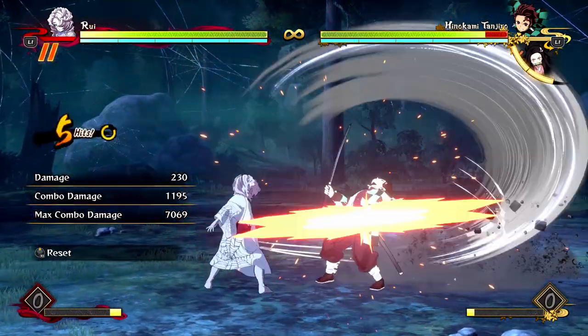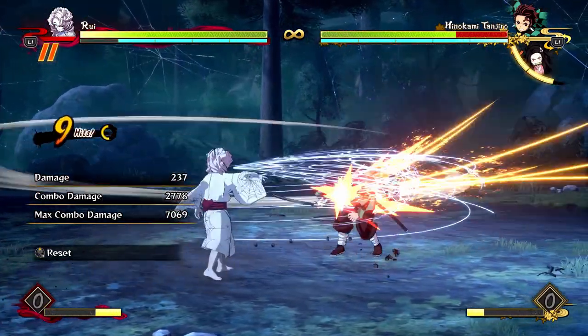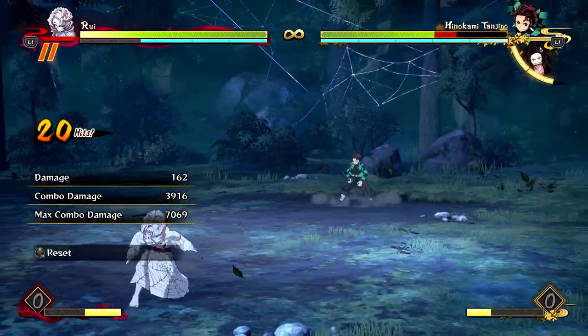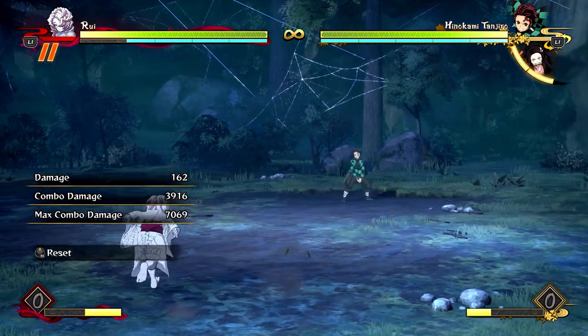Rui is considered a low damage character, but if you pick your combos correctly, you can do a lot of damage with him for very little meter. For example, this combo only cost me two bars, does nearly 4,000 damage, and blasts the opponent far away so I can start my zone.